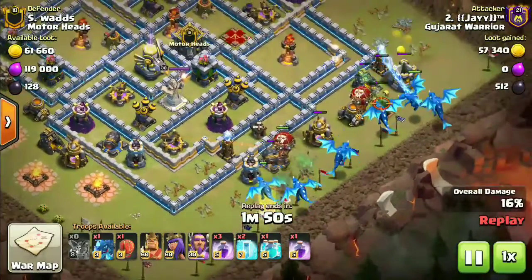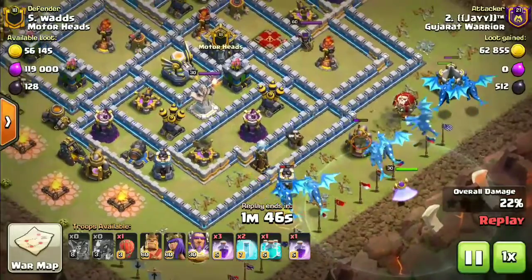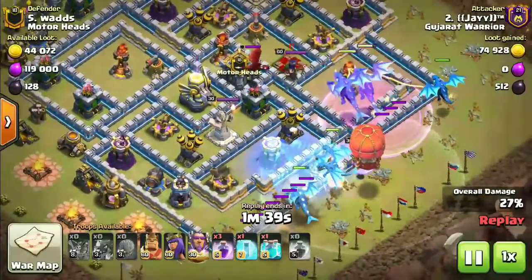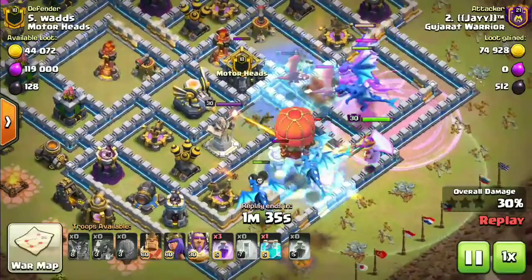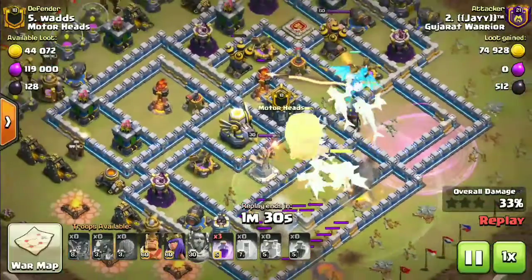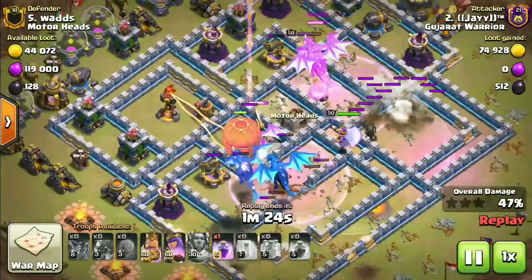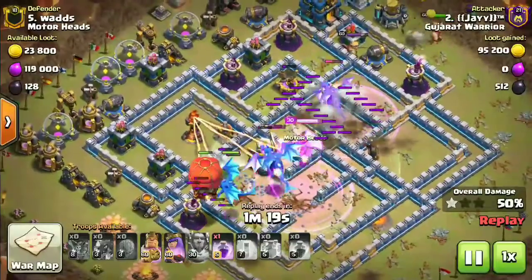Unlucky for that left electric dragon — it couldn't grab that loon and took the seeking air mine by itself. The grand warden is set to air, coming behind those electric dragons. I didn't quite understand that freeze spell but okay. The grand warden's ability is now popped — the eagle artillery and inferno were dealing damage. A rage spell and chain lightning spell came down — that inferno stood no chance.